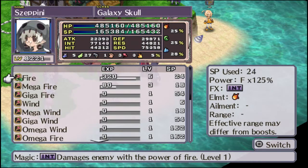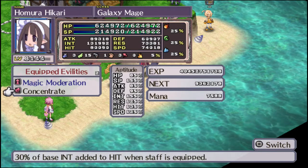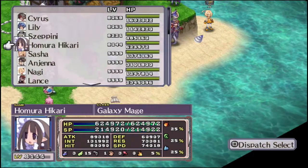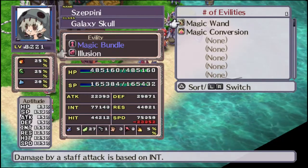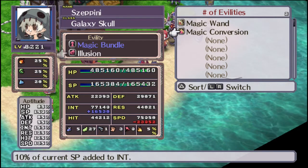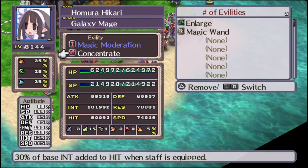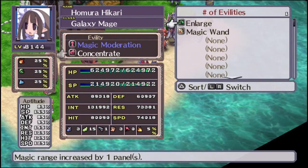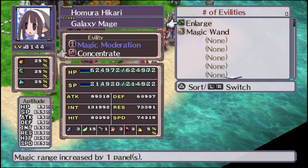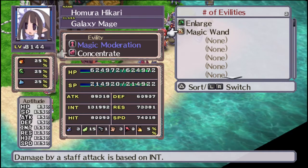As for Mages, Magic Moderation cuts SP usage in half. Concentrate adds INT to hit when a staff is equipped, so their magic is a bit more accurate. Alternate abilities: Magic Wand uses INT for physical attacks with a staff. Magic Conversion adds a bit of current SP to INT. Enlarge increases magic range by one panel — not quite as good as Barrel's range buff, but maybe it stacks. Magic Wand appears the same across both classes.